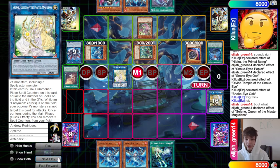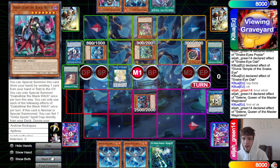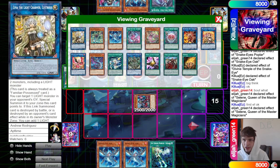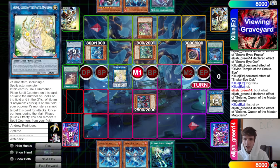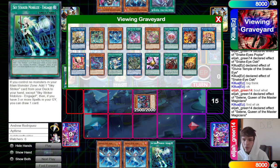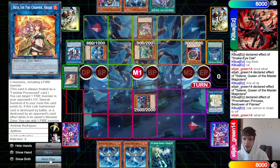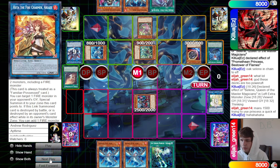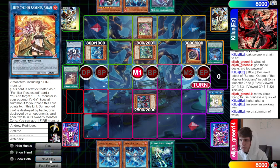Not enough counters to do anything, just gain one. Then we make Access Code. Selene gains counters, then loses counters to summon back Black Witch. I guess we just use Princess to pop Selene. Engage won't work because they have a monster in the main monster zone, so Princess pops Selene. They said in chat these decks are too powerful — and this guy's 15 trying to use Princess as a quick effect.